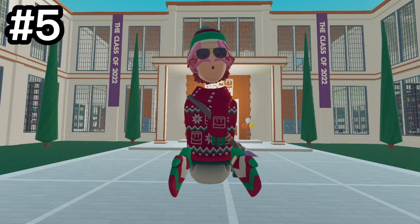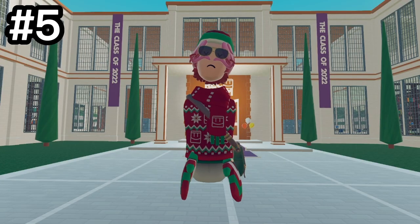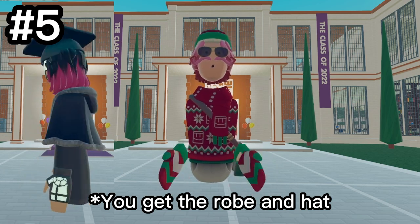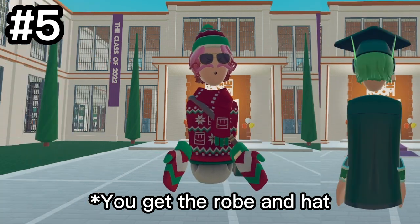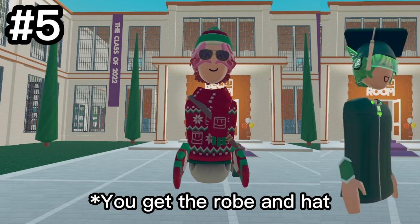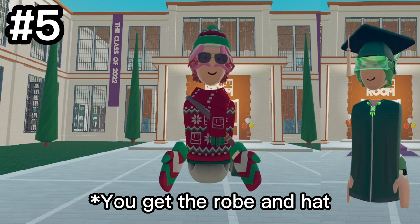In Rec Room, there are two graduation sets that you can get. The first is a black one that you can get by just joining a room called Graduation. The second is a green set that you can get by completing any official class that you can find on Rec Room's Discord server.